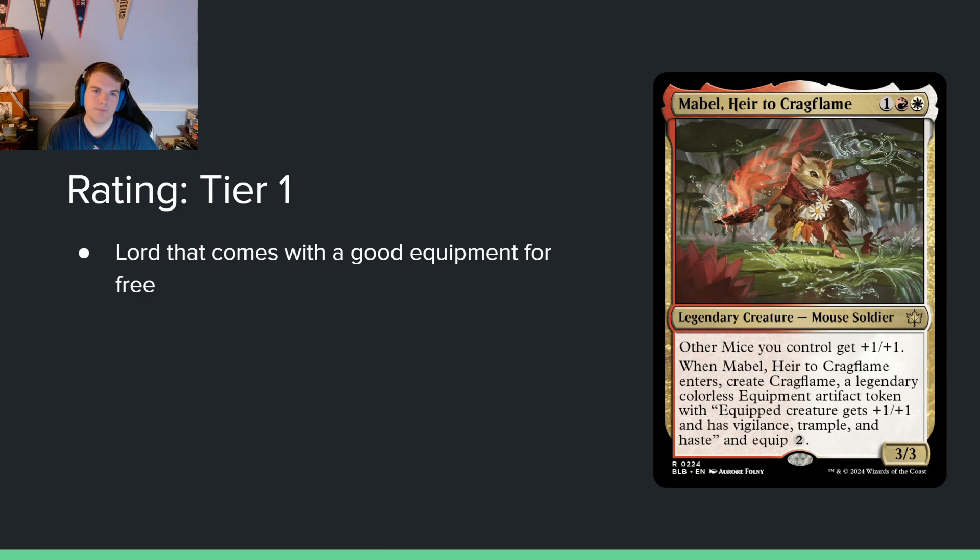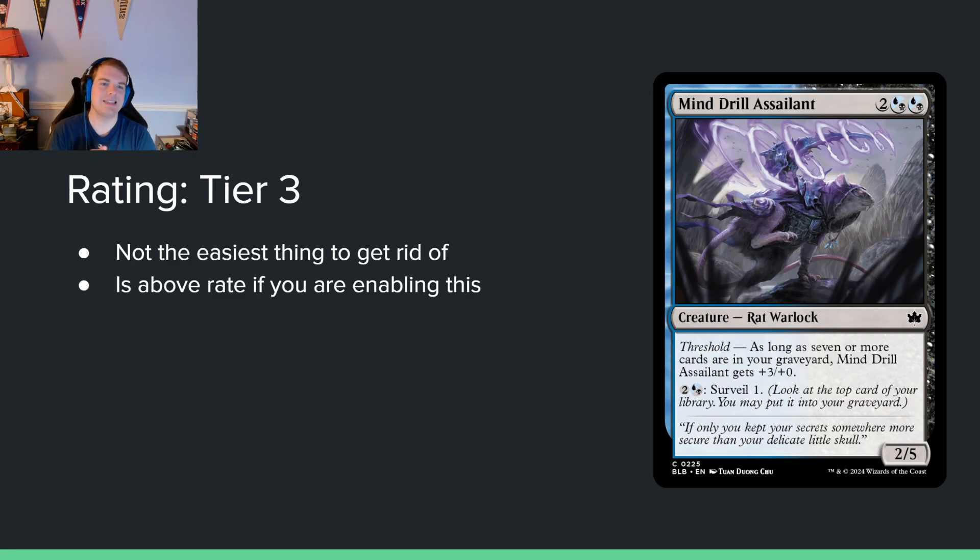Mabel, Heir to Crag Flame — one red white for a 3/3. Other mice you control get +1/+1. When it enters, create a legendary colorless equipment artifact token — equipped creature gets +1/+1, has vigilance, trample, and haste, and equip for two. This is just a great card. A three-mana lord with good stats is decent. It makes free equipment that you wouldn't normally play but is good when it's free. It has immediate board impact, a decent rate up front, and makes two permanents when it enters. Those are the three boxes to check for a tier 1 card, and this does all of them.